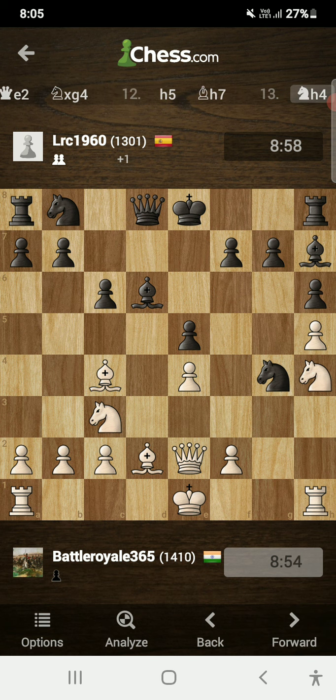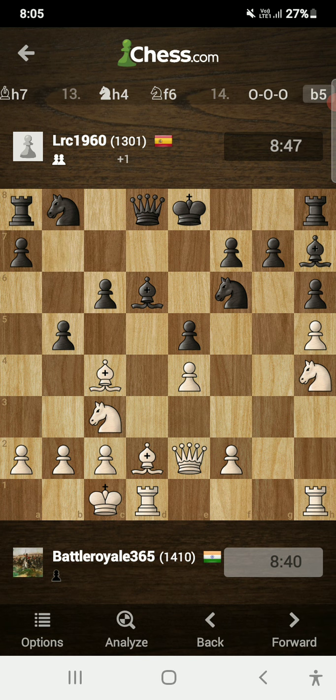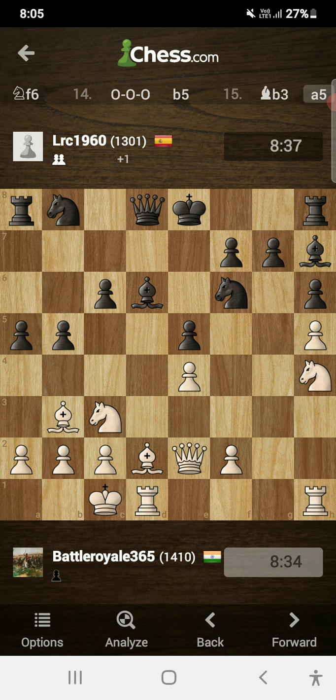I played knight to h4 and opponent retreated his knight to f6. I just castled queenside. Opponent pushed b5, attacking my bishop, and also started his attack on my king. I played b3 and opponent pushed a5. I played a3 to make an escape square for my bishop, because had I not played a3 my bishop would have been trapped after the move a4.